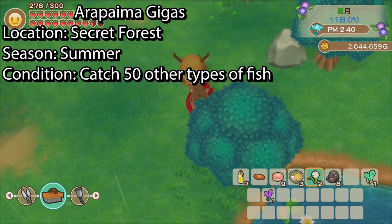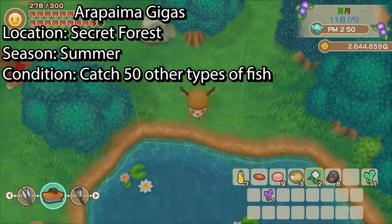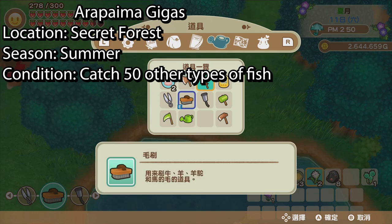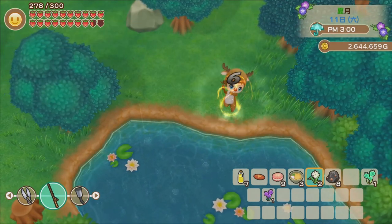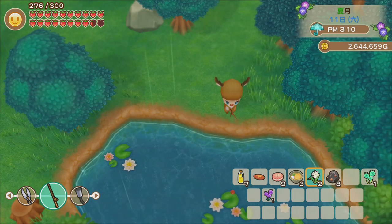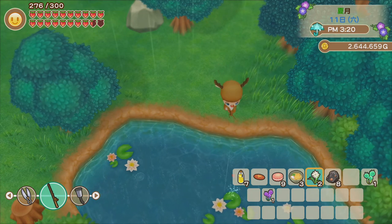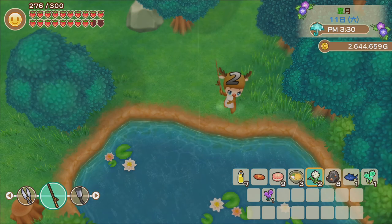The seventh and final king fish is a new one that only exists in the remake. It can be caught in the secret forest in town, but only during summer. Because of its super hard conditions, Milky doubts you can catch it during the first year — the recommended time is second year summer. To unlock it, you need to have fished 50 different types of fish already.